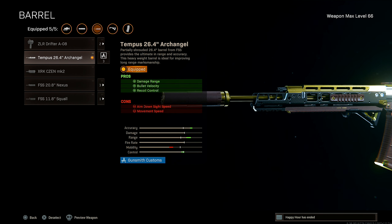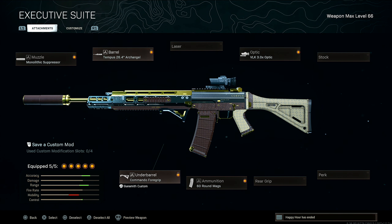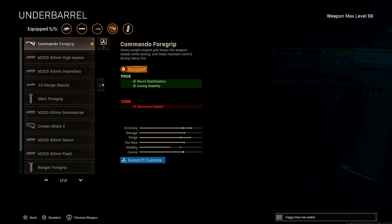Moving on to the barrel, I'm rocking the Tempest 26.4 Arc Angel for added damage range, bullet velocity, and recoil control. This is the absolute best barrel that you guys can possibly run on the Grau, so I highly suggest you rock the Tempest barrel.